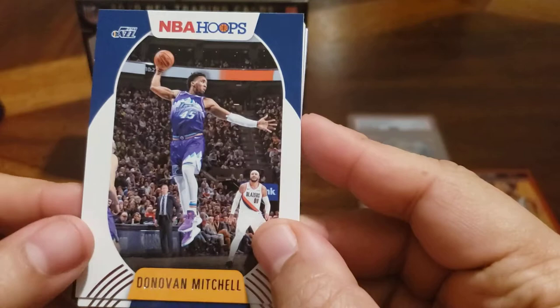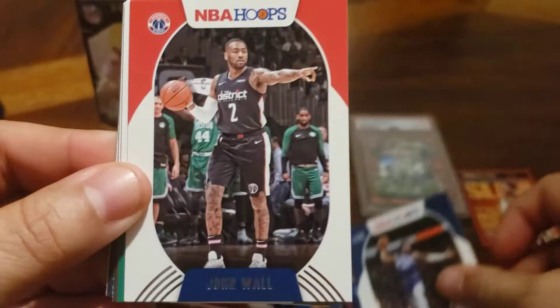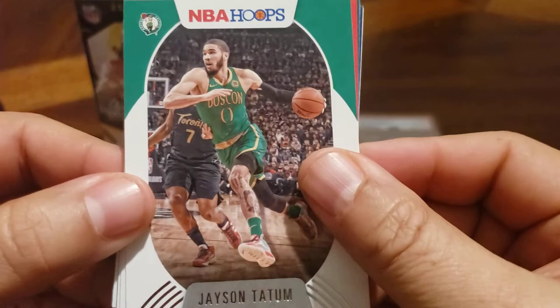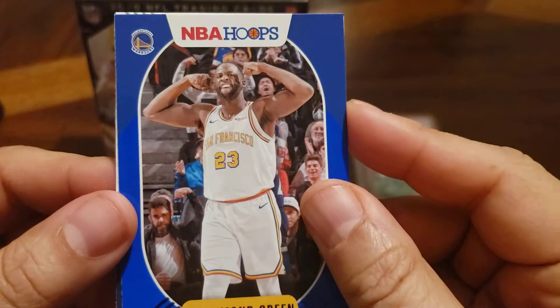Donovan Mitchell — man, he does not get enough love. This team is first in the West, he is playing great. When you have a full team, you're not going to have tremendous stats, but they're just good. They can go real far. John Wall. Jason Tatum — I don't know if you knew, he's only 19. Pat Bev. Middleton. Draymond Green in a blue — Mr. Triple Double with everything but points.